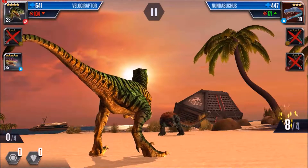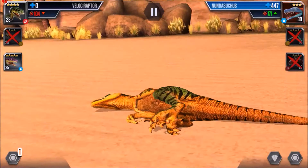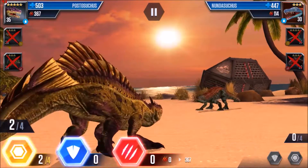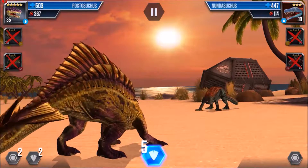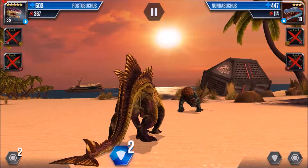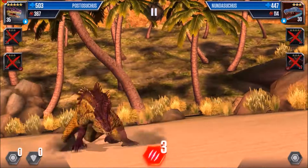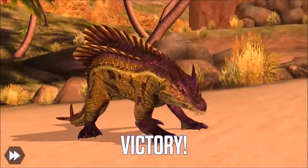Velociraptor versus Nundasuchus — he'll wipe me out no problem. He's got one left, and I just brought in my Postosuchus. Two reserve, two block. He did not do anything, so I've got six. I attack six — even if he blocks four, he's still out. He blocked three, he's out! That was victory number seven — see you guys next episode!